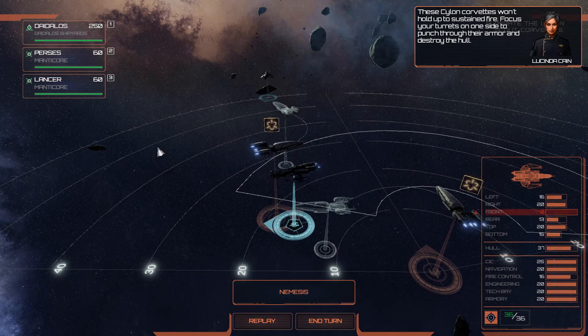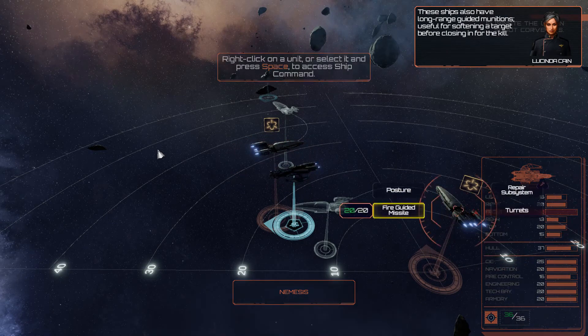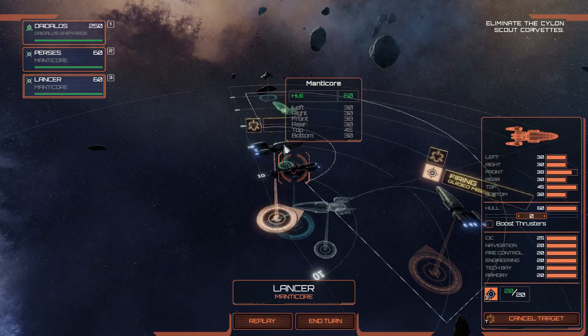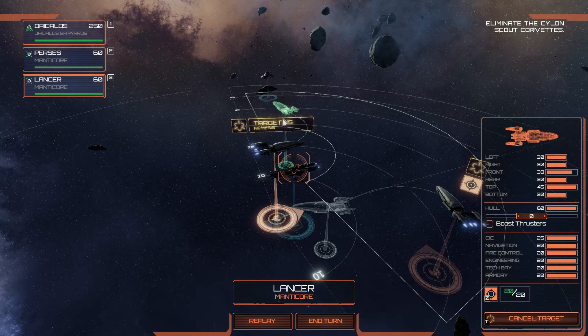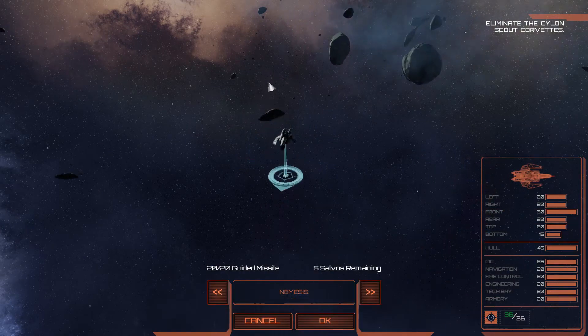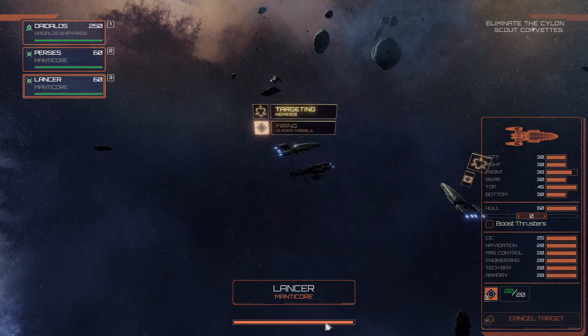We're going to select a Cylon to get a little bit of information. Admiral Kane's tip: sustain fire and focus your turrets on one side — wear it down on a side and then get through the armor. The only problem is you've actually got to wear it down on one side. I'm playing this in Lieutenant mode, which is the easiest mode — just trying to get to grips with things. This game has a multiplayer and a skirmish mode too, which I'll have a go at in future videos.